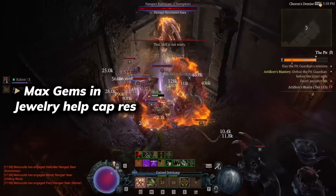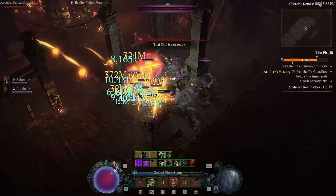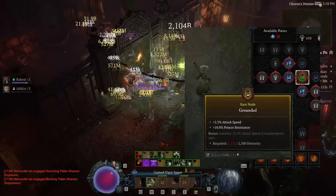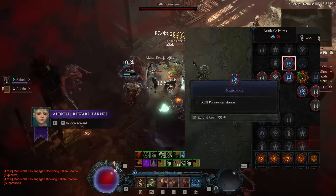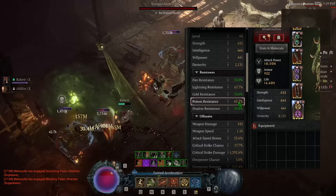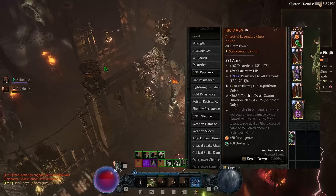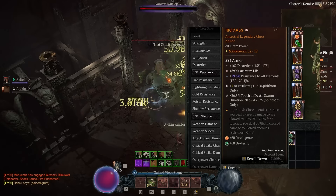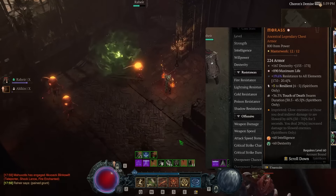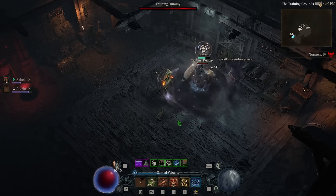To reach resistances we're using a nice combination: we can get different gems in our jewelry for cold resistance and shadow resistance. Poison resistance can come from the Anti-Venom passive and from paragon bonuses — for example, taking Grounded, which provides a decent amount of poison resistance. All of that together makes our resistances almost capped in almost all situations, and when using incense they should be fully capped. If you're not using Shroud of False Death and use a normal chest instead, you can roll 20% resistances on that chest, making maxing resistances even easier.